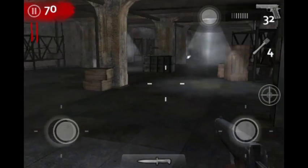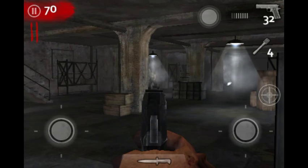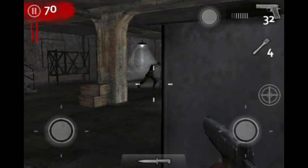Now, if you stand right here, the zombies will just freeze and they won't come to you, but if you stand like right here, then they'll come to you. Now, they can't attack you, but you can get them — you can knife them right here.